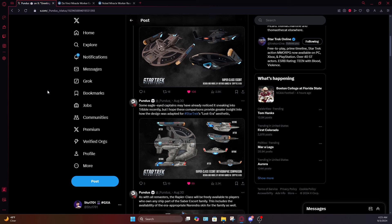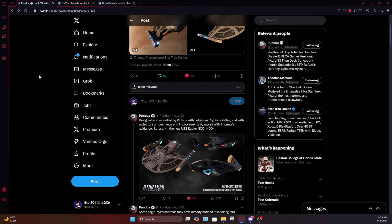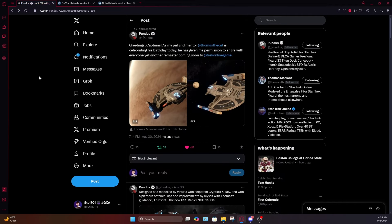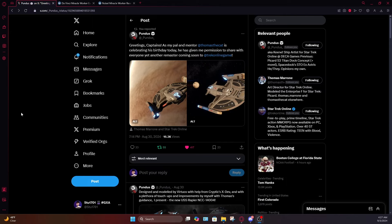We also don't really know when this is going to be coming out — Pundus did not give a release date, all we know is it'll be coming soon. I will link the thread in the video's description in case you want to check out these pictures for yourself or leave any comments, or if you want to wish Thomas a belated happy birthday. Let me know in the comments what you think of this Rapier update — I really think it's cool and I'm excited to see what else is coming. Be sure to like and subscribe, hit the bell for notifications, and you can join the channel, check the merch store, or use my Epic creator code STU1701. Thank you so much for watching — my name's Stew and I'll see you guys next time.